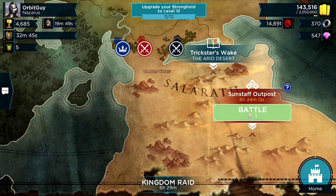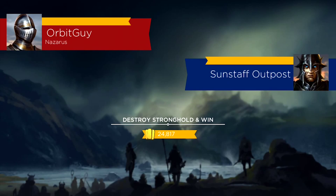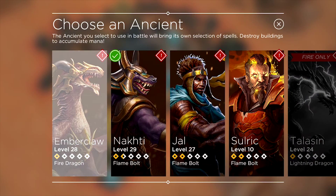Today we are going to be talking about the new daily campaigns and how they may change your attacking strategy. Each daily campaign is themed around a different element, and you're given three bases themed off of that element that you have to beat. Once you've beaten these bases, you get a chest that's themed with the element.